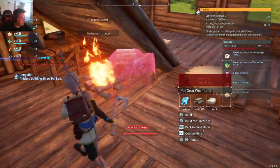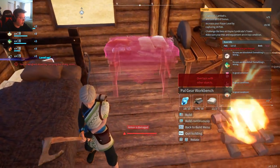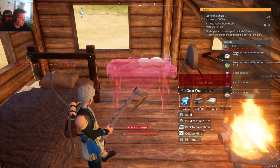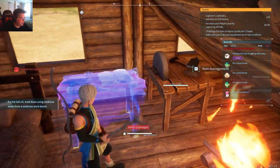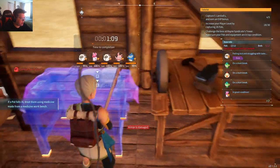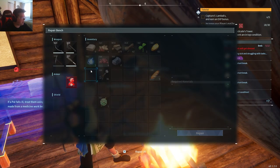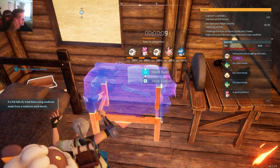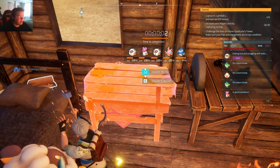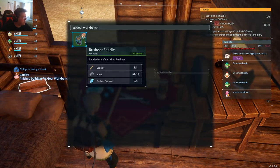Okay, what was I doing? Palwork bench? Yes, this is what I was looking for. Put that right. Can I not put it right? Yes, I can put it right. Right there. Okay, there we go. I also need to repair that real quick. There we go. So theoretically now I should be able to make a saddle of some sort. There we go. Yeah, I can make a saddle for a rush ore.